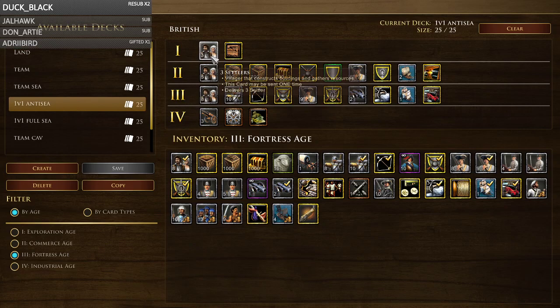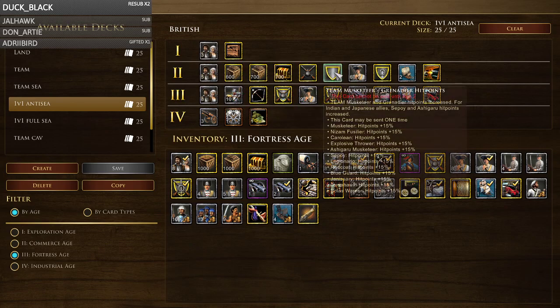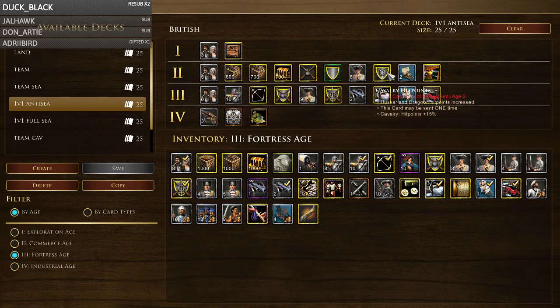Now the 1v1 anti-sea deck — this is where I want to be more focused on land. If they've gone sea, I just want to do some light pressure with carded caravels while simultaneously pressuring on land with musketeer-artillery, which is pretty good versus sea a lot of the time because you've got high siege and they're going to be mostly walling. The core cards from this point are basically what I had in my normal 1v1 deck, just replacing six longbow and 700 food with boat cards.